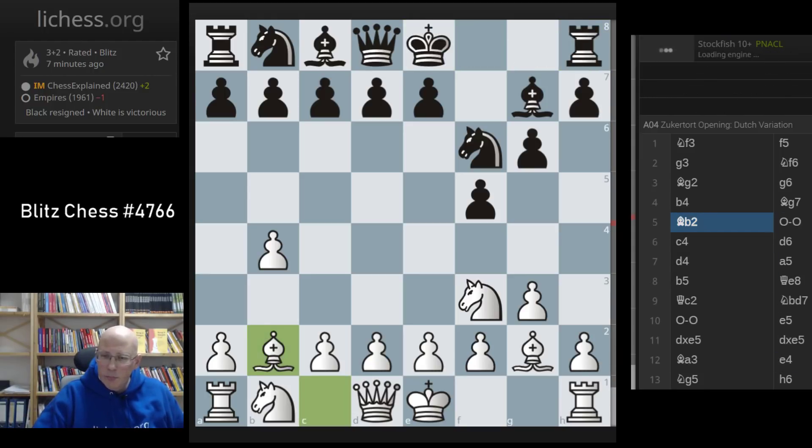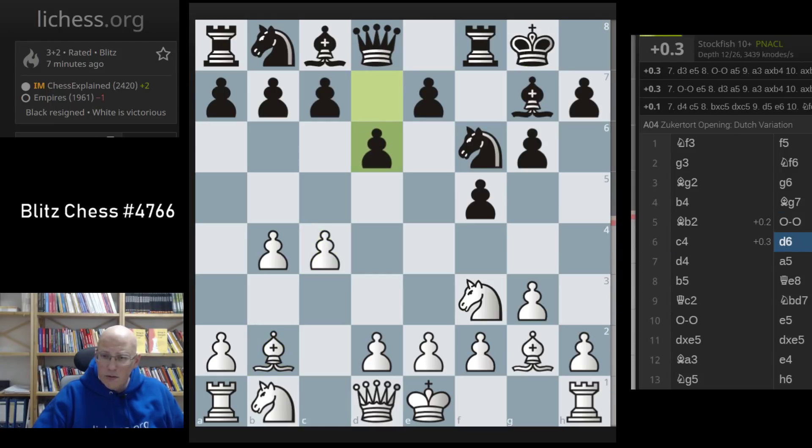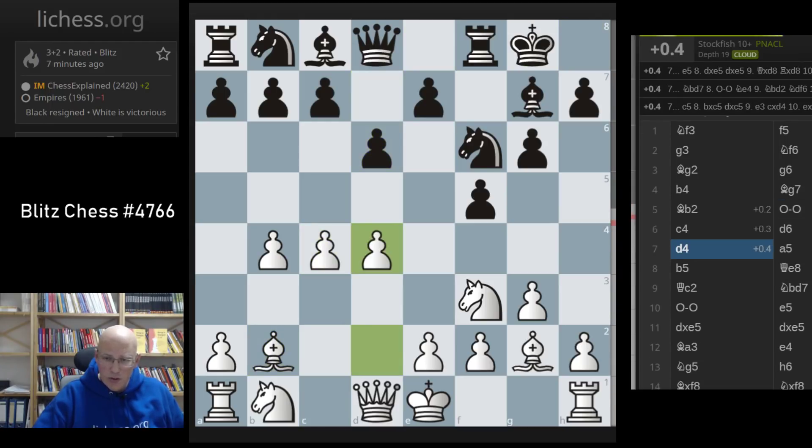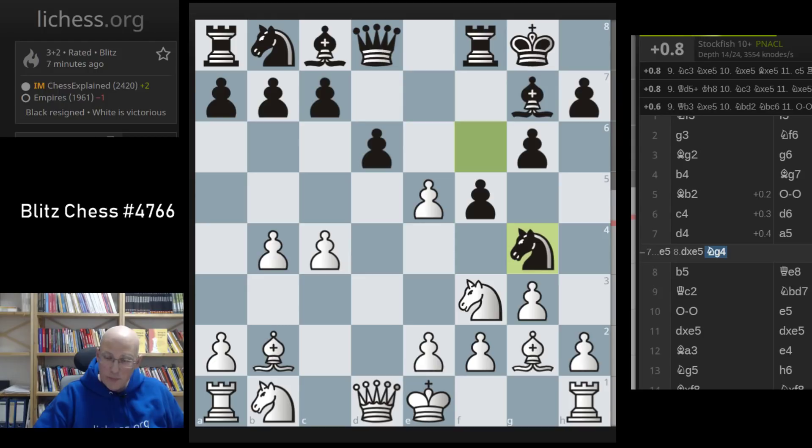So bishop b2. The Stockfish evaluation here is a little bit strange, so d4. He went a5 - I wondered if e5, takes, knight g4 is something, but the computer doesn't really like it.